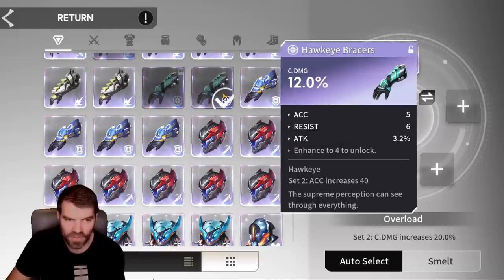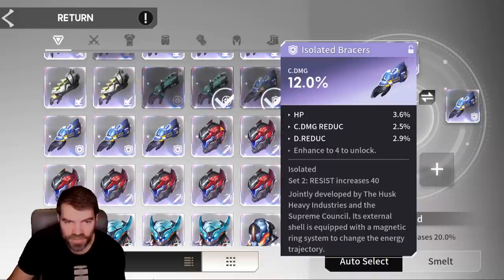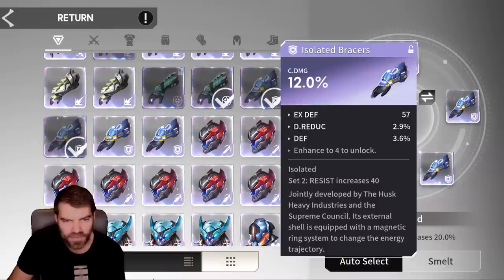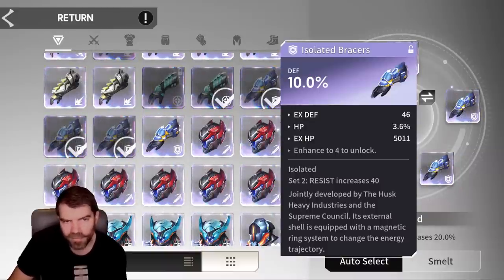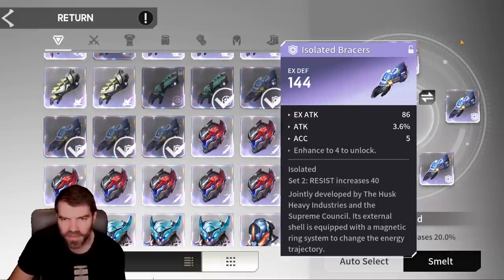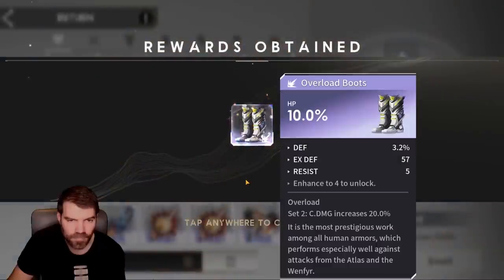However, an accuracy set — accuracy is useless in this game — so I'm going to get rid of the accuracy set. This one doesn't have anything amazing, it's a resist set. Again, a resist set has crit damage main, but we're not going to use that. Here's flat stats — boom, we're going to get rid of that. Let's smelt — look at that, HP. It was close; if this was attack percent I'd be using that piece all day long.